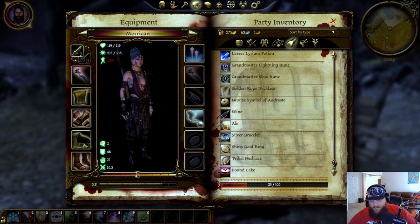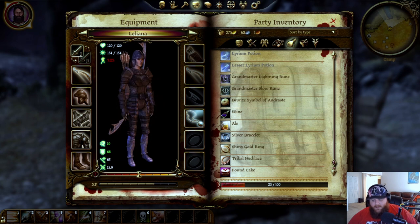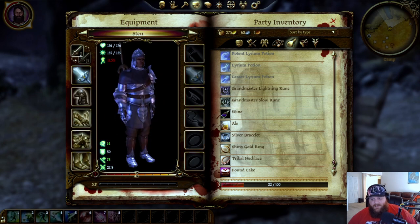Scroll down to Morrigan. Golden Rope Necklace — "I am grateful, he's thoughtful indeed." Silver Medallion. Nothing else for you. Leliana — I know we'll be getting the Bronze Symbol of Andraste for sure. And I do believe that is the only item for her specifically that I have. Sten likes paintings — I don't have any paintings yet.